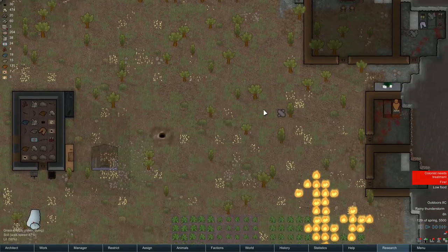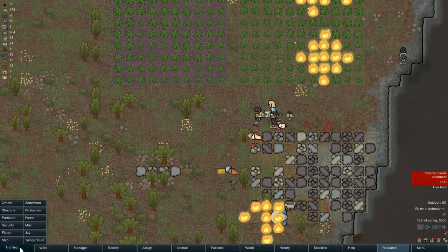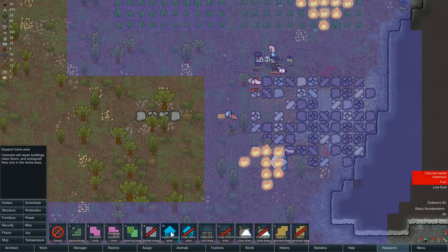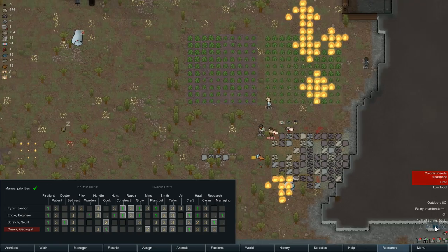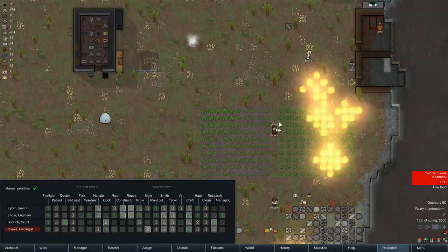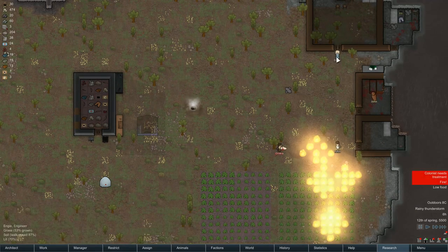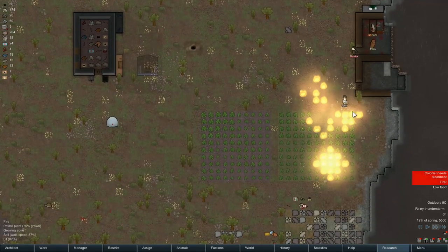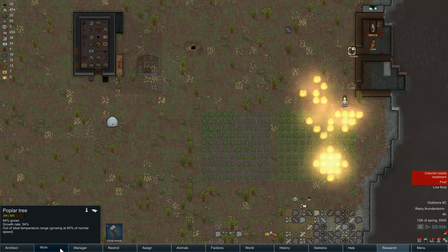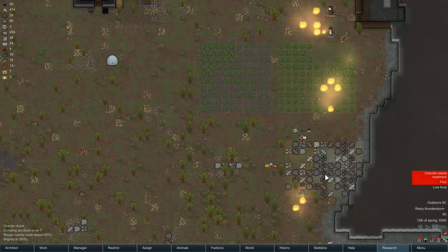Hello Shirley Rocks, welcome back to the RimWorld, or as I like to call it, my base is on fire. We need to get this sorted out straight away. We're in the home zone — let's make sure fire is the number one priority. Let's get this all put out so we can get rid of this annoying noise. Need to encourage these colonists to put the fires out.